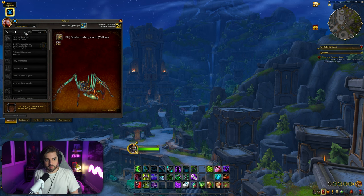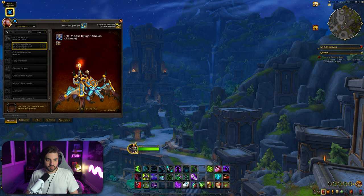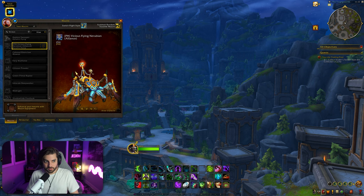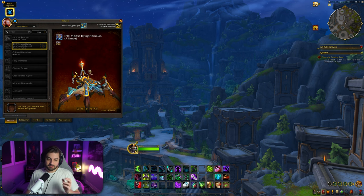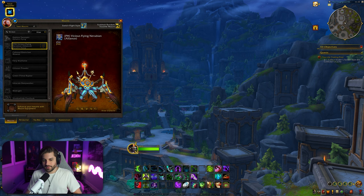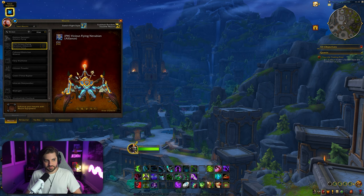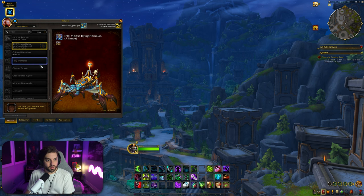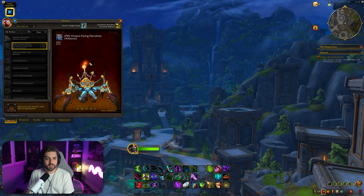The final one is another PvP mount — very obviously a PvP one. It's the Vicious Flying Nerubian, the Alliance vicious mount. That looks incredible — I think this is sick. Again, this might make me do PvP. PvPers get the best mounts, they're spoiled. Alright, well there you have it — this is all we can find right now. There may be more mounts coming in future alpha builds, so I'll be sure to update you if I find anything cool.